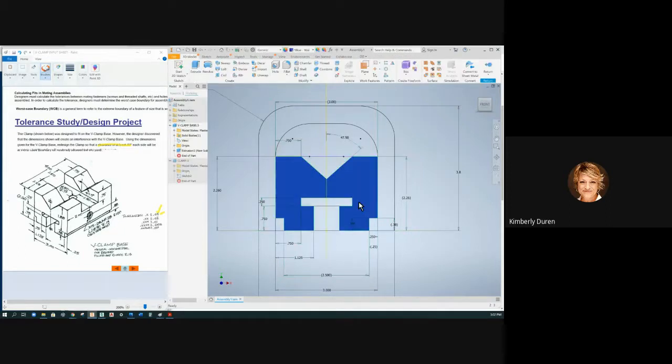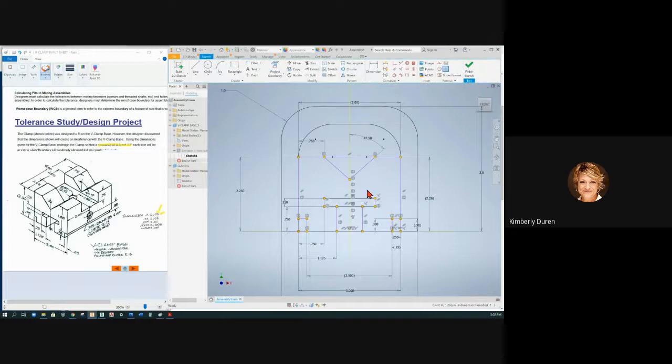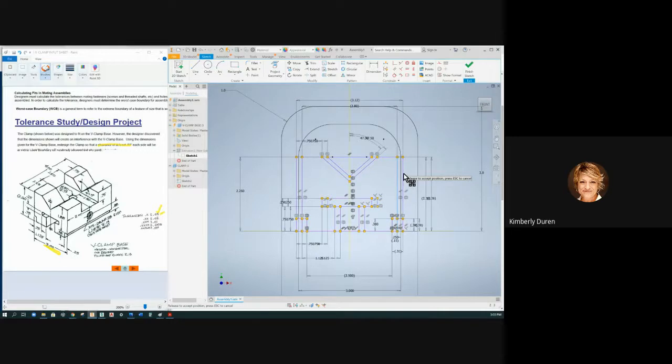If I were to activate this base part and make this base the worst case, let's talk about the overall width of the base — this three-inch dimension right here. Is it better or worse when it gets larger, gets wider? Does it interfere when it gets wider or more narrow? I need feedback here. So I have a tolerance that I can add or subtract. It could either be 3.02. Is that my worst case? My worst case is interfering. So what's going to make it interfere — making it wider or more narrow? If I make it wider.